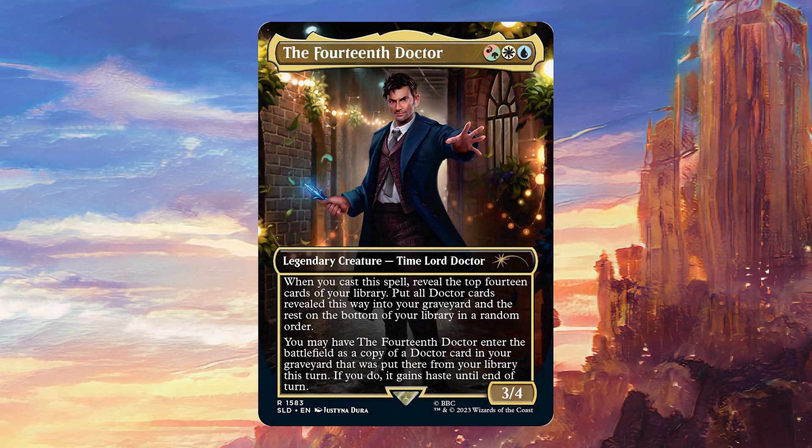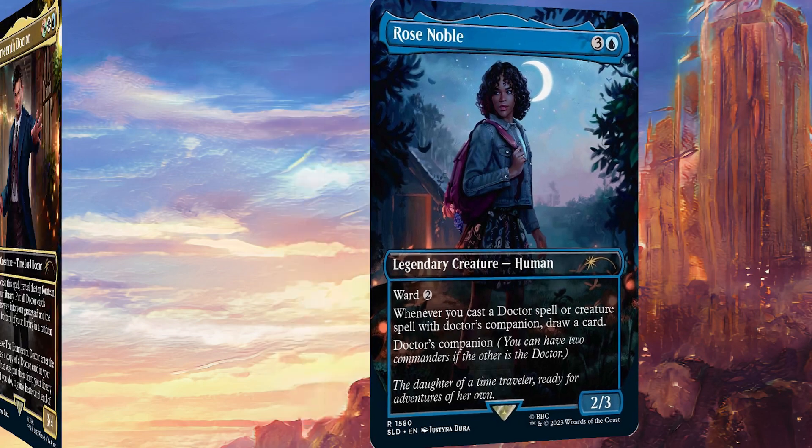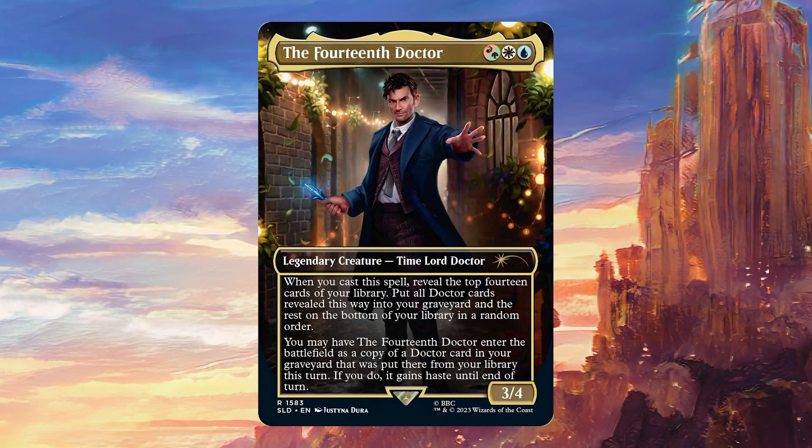For one hybrid Gruul, one white and one blue, it's a legendary creature Time Lord Doctor 3/4 with: when you cast this spell, reveal the top 14 cards of your library. Put all Doctor cards revealed this way into your graveyard and the rest on the bottom of your library in a random order. You may have the 14th Doctor enter the battlefield as a copy of a Doctor card in your graveyard that was put there from the library this turn. If you do, it gains haste until end of turn. And we're going to be pairing the Doctor with Rose Noble for three colourless and one blue. It's a legendary creature Human 2/3 with Ward 2 and whenever you cast a Doctor spell or creature spell with Doctor's Companion.